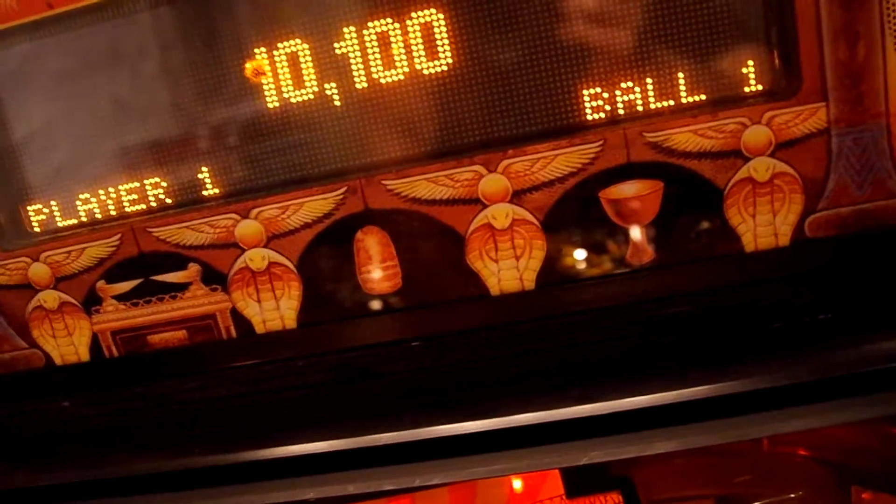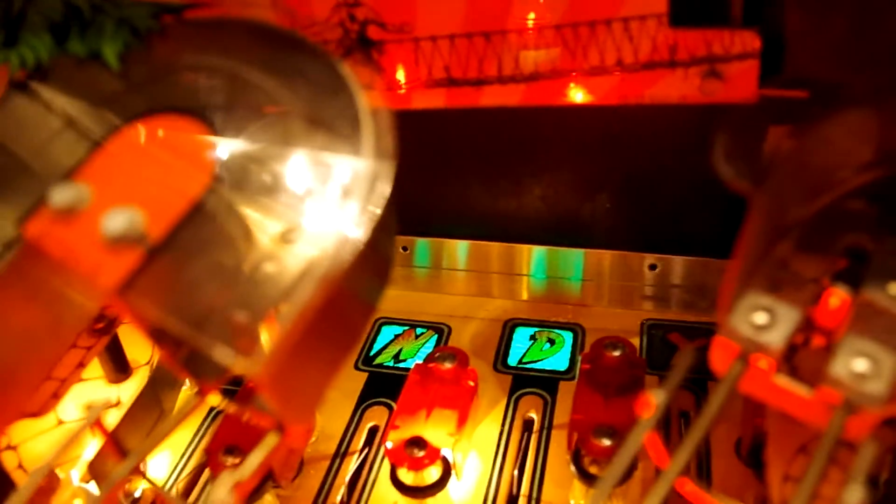If I hit one that's already lit — if I hit the D again — you'll see it'll go to 10,100, then 10,200, because it's set for 100 points if you hit a lane that's already lit.